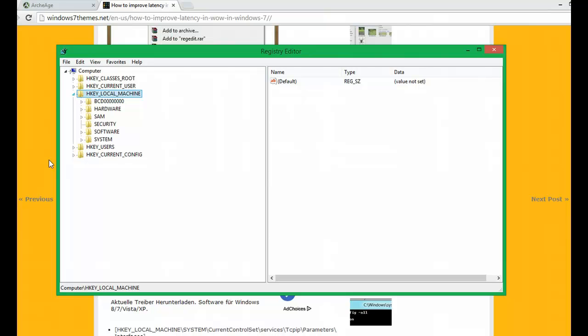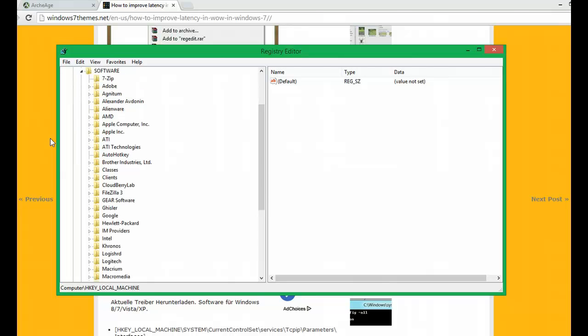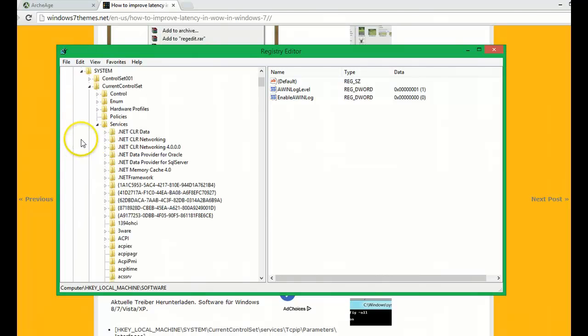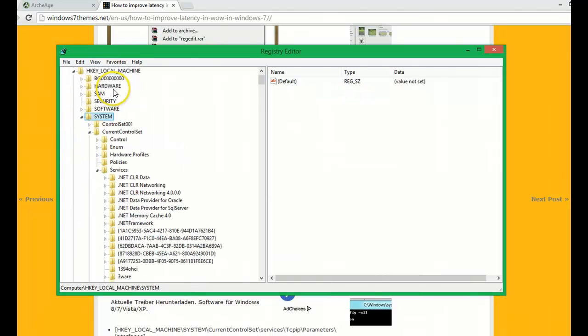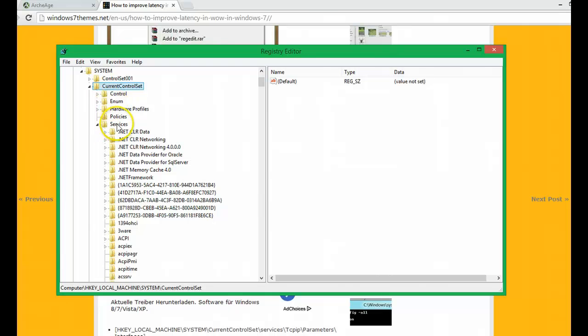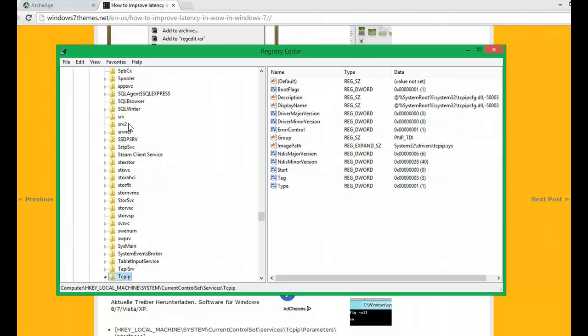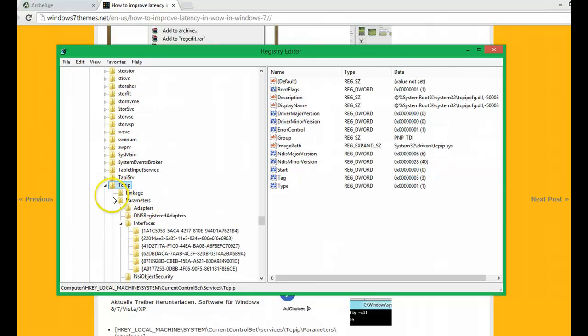Basically, you open the Registry Editor and expand HKEY_LOCAL_MACHINE. Then navigate to System — not Software, it's System — then Current Control Set, then Services. And then on your keyboard simply enter TCP/IP. Then expand Parameters and Interfaces.